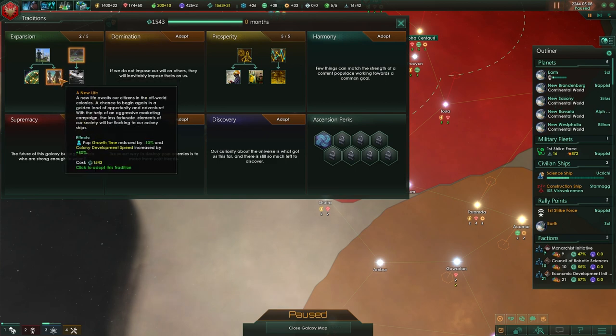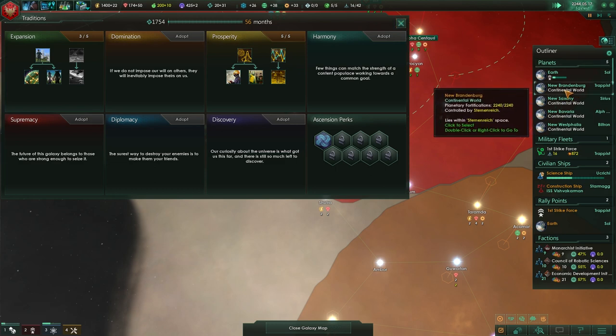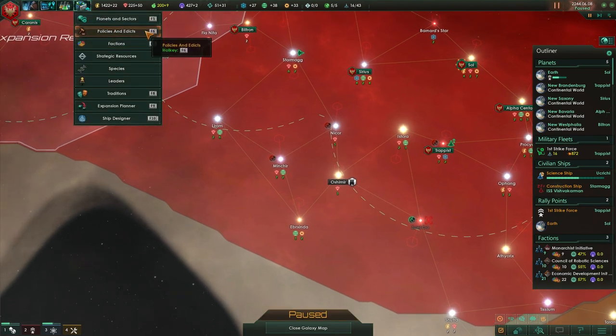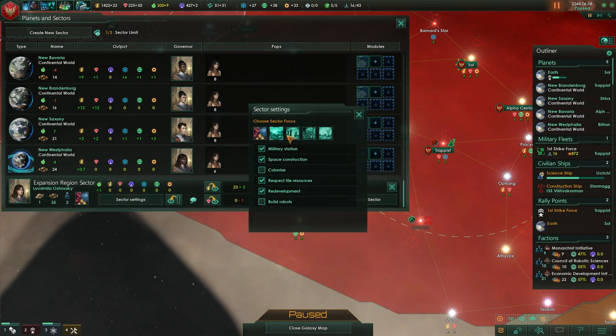Pop growth time reduced by 10 — I like that. Is there a unity focus for sectors? Because we should probably turn that on if so. There is not, so we'll just keep it balanced.